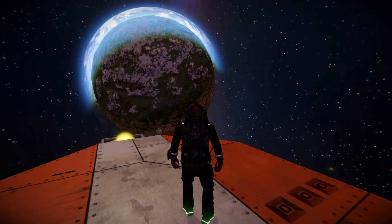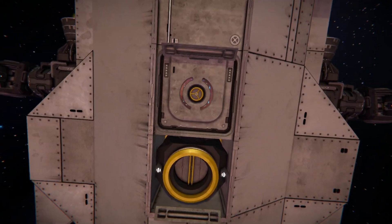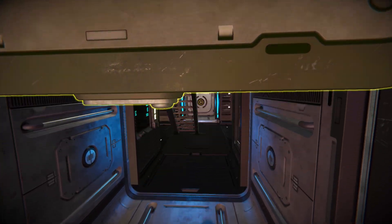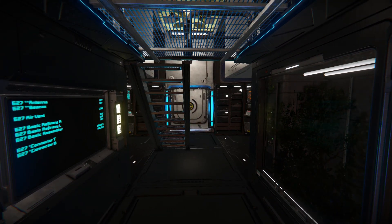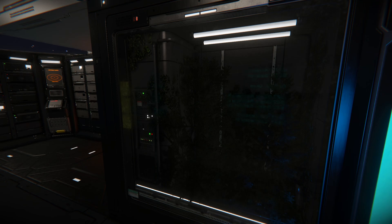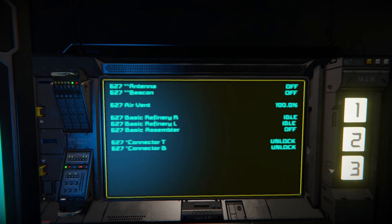Grabbing my character now, it's time to come inside. Turning around and closing the door behind me, this is what we get for the interior. This is the main living quarters; those steps go all the way up to a one-block-wide area to allow access up into the cockpit. To the right we've got a plant block, and to the left a button panel where we control our refineries, assemblies, and air vents to pressurize and depressurize.